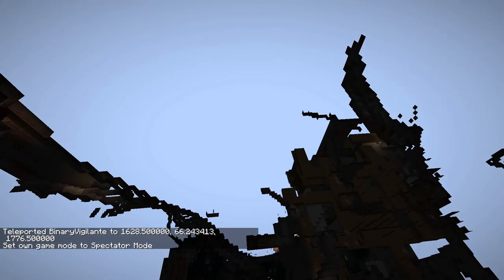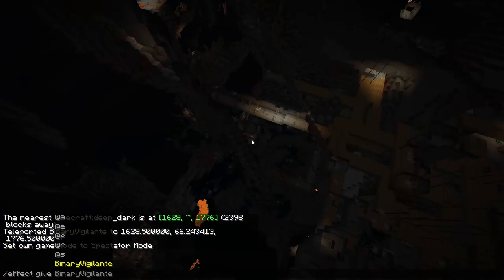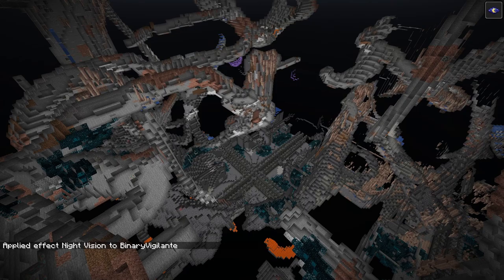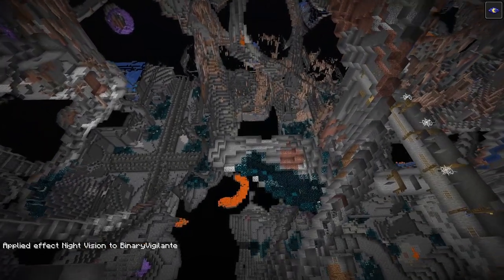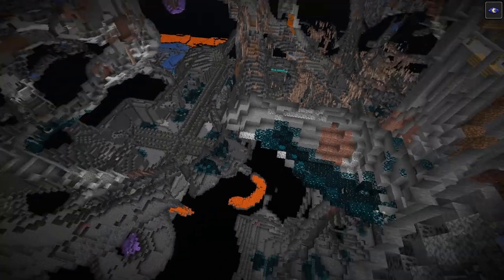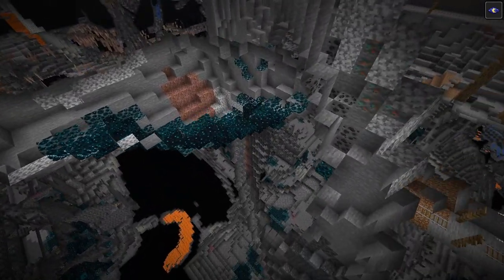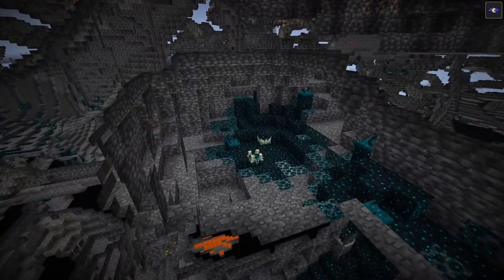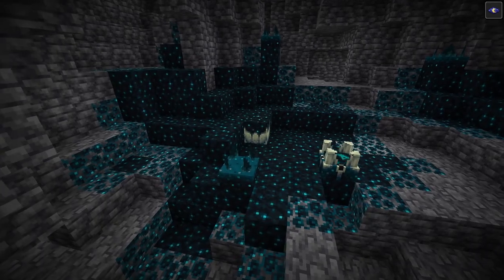I'm going to swap to spectator mode here, and I'm also going to give myself night vision. And immediately we start to see some very interesting things — not only the ancient city which has been added, but also these deep dark patches. I'm going to call them patches, but what I want to check out first are these spots right here.